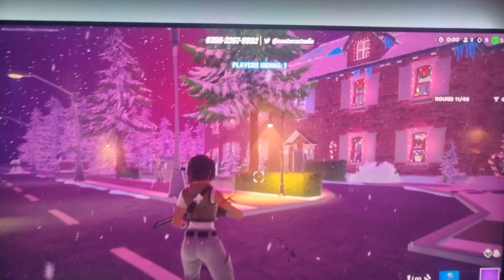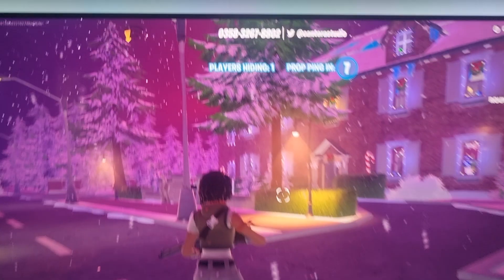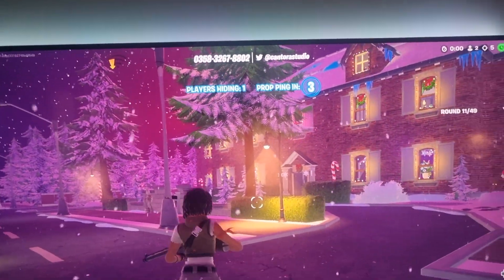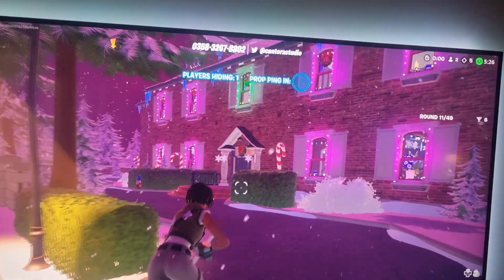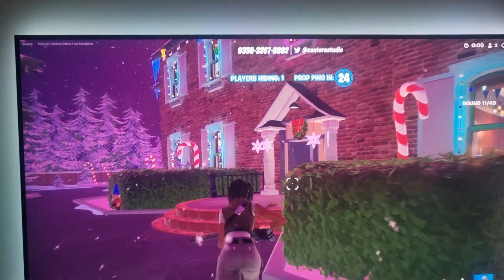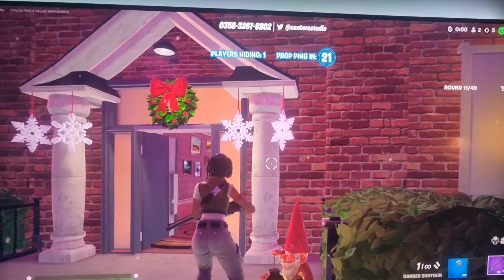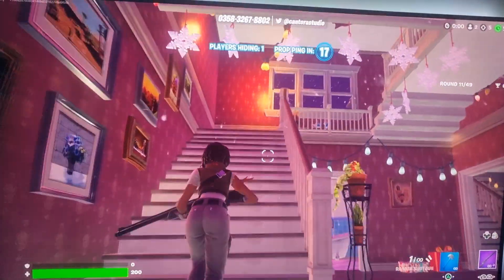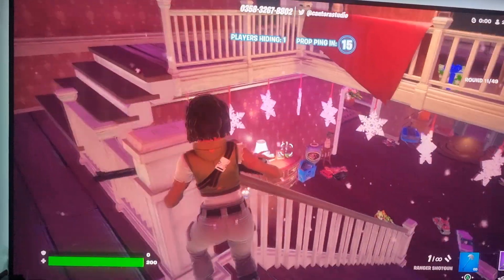Right, so Home Alone hide-and-seek game - there's the code. Me and someone's been playing it. It's difficult when you're on one phone, but anyway, when you go in the house, upstairs - Jake, isn't it up the stairs?